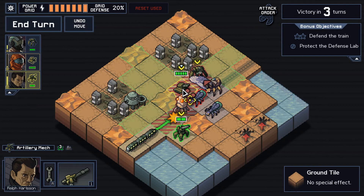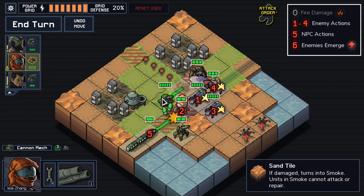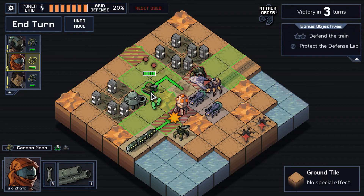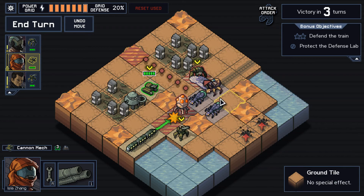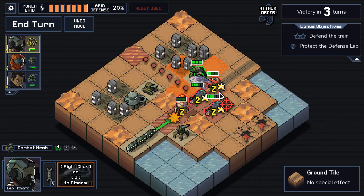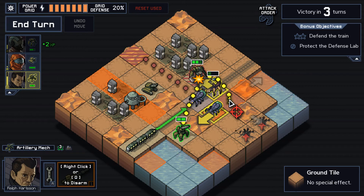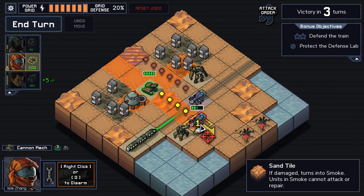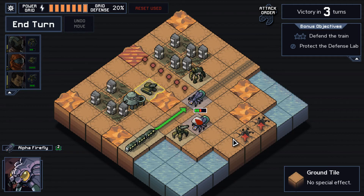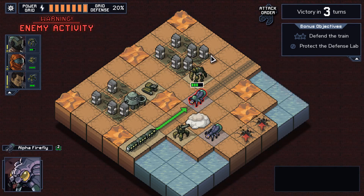So we do this, and we do this. That leaves him in range of the electric attack, so we do this instead — now the electric attack hits only enemies. Then the artillery attack, and finally do some more damage to him. An okay turn one, but not great. Especially since we had to use our reset just to get to okay.